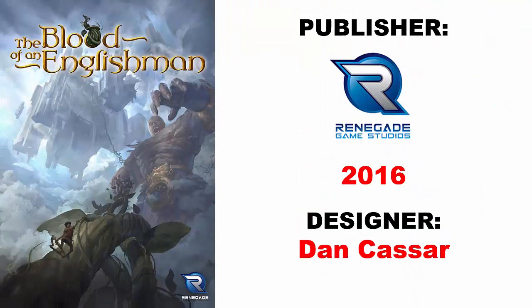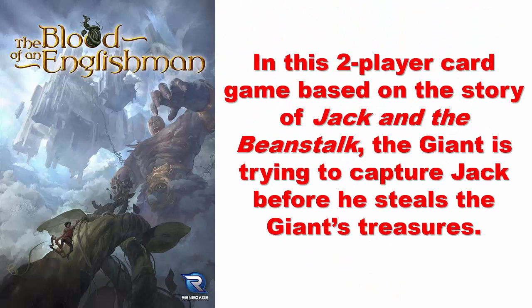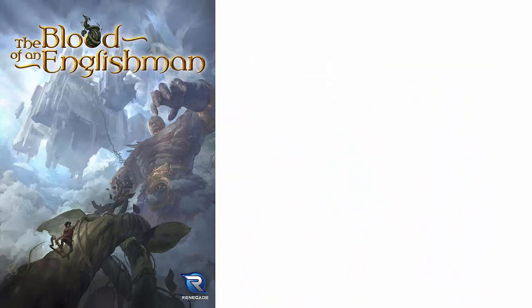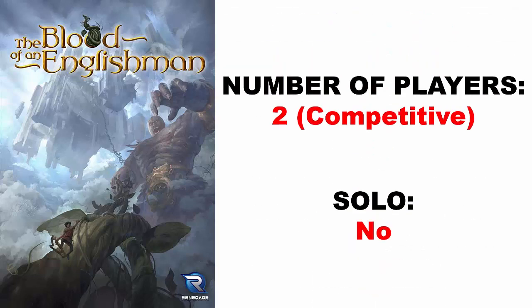The Blood of an Englishman was published by Renegade Game Studios in 2016 and designed by Dan Kassar. In this two-player card game based on the story of Jack and the Beanstalk, the giant is trying to capture Jack before he steals the giant's treasures. The age recommendation is 10 and older. The difficulty level is low, and each game averages about 30 minutes to play. The game is designed for two players only, and it is a competitive game. There is no solo variant provided.